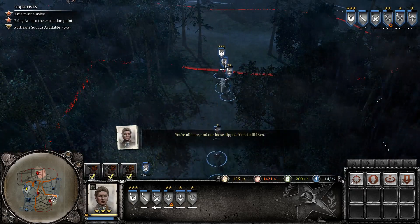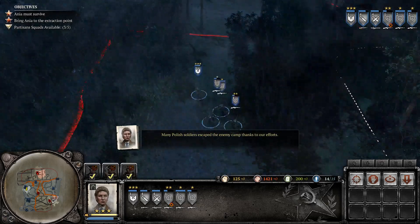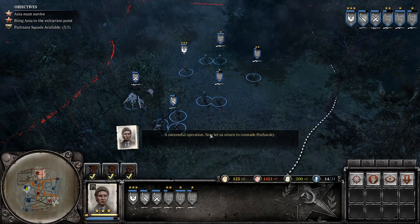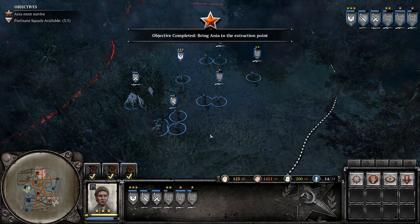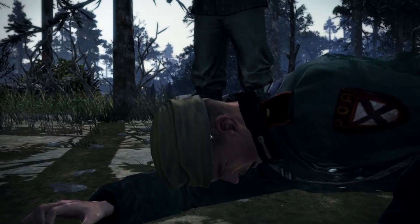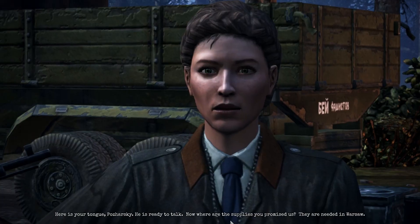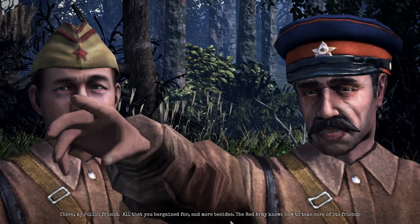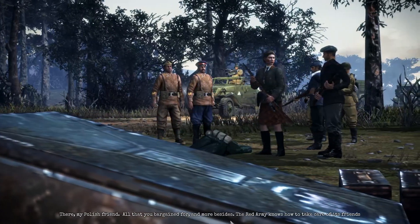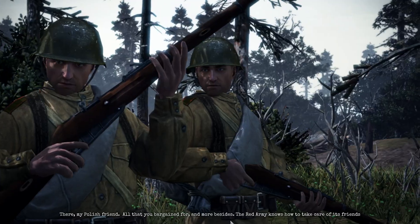Anya's the last, and our loose-lipped friend still lives. Many Polish soldiers escaped the enemy camp thanks to our efforts — a successful operation. Now let us return to Comrade Pozharsky. Sweet. Here is your tongue, Pozharsky — he's ready to talk. Now where are the supplies you promised us that are needed in Warsaw? There, my Polish friend — all that you bargained for and more besides. The Red Army knows how to take care of his friends.